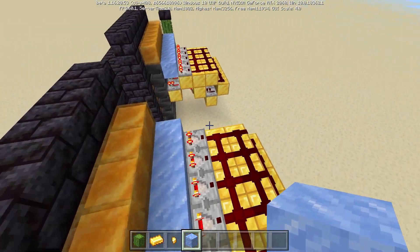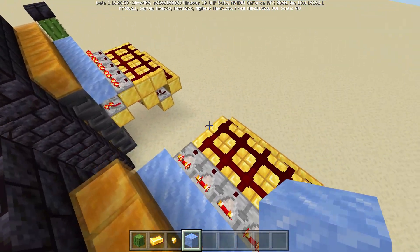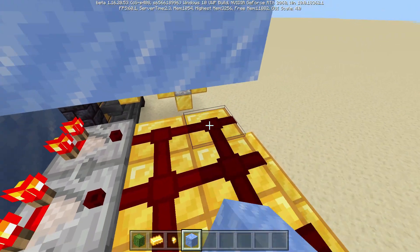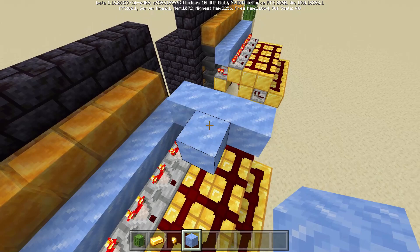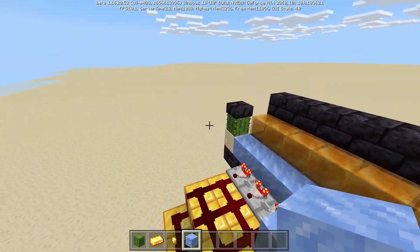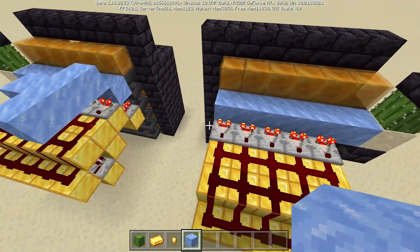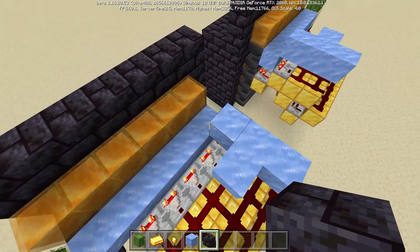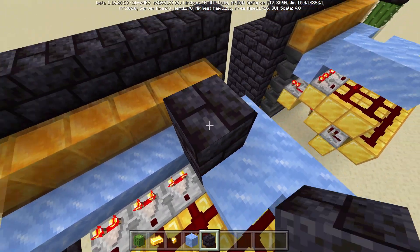Now that the item filters are all filled in, we are going to go ahead and build in the water stream parts of this. We'll need three packed ice blocks like that, with one coming off to the outside towards the cactus on each side.